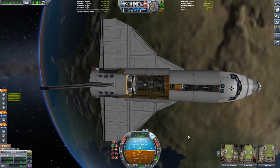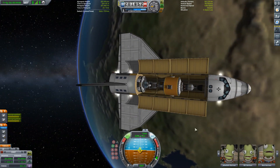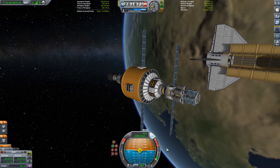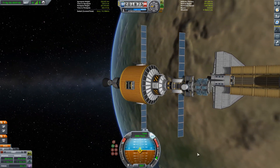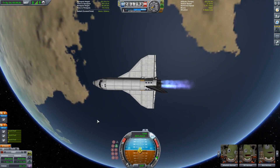Once we've circularised that orbit and brought ourselves into the sunlight so we can see what's going on, it's time to deploy our rather odd-looking cargo. This is an ion engine science probe with a nuclear-powered booster stage on it, and once it's clear of the cargo bay we deploy the solar panels, get it pointing in the right direction, and it is good to go. But first our kerbals — mission complete — can make their way back to the KSC.